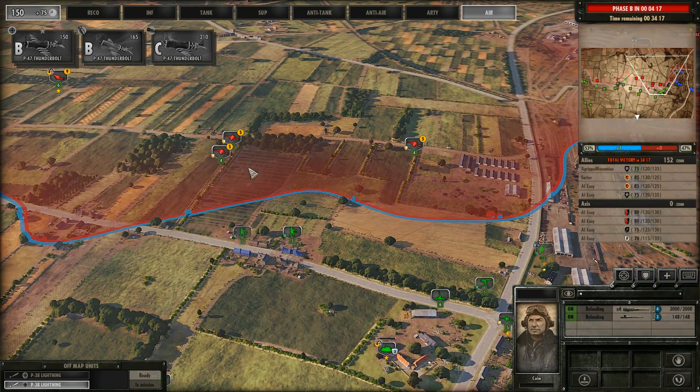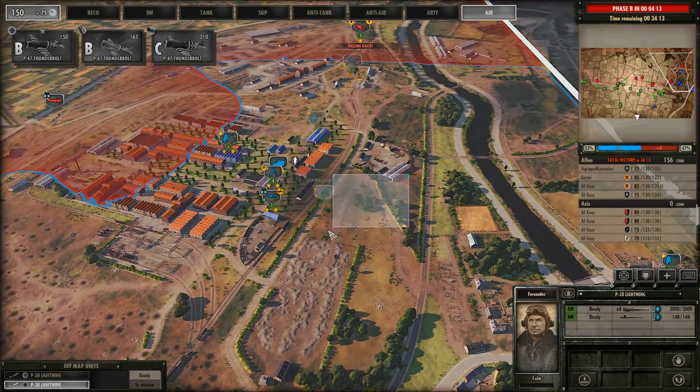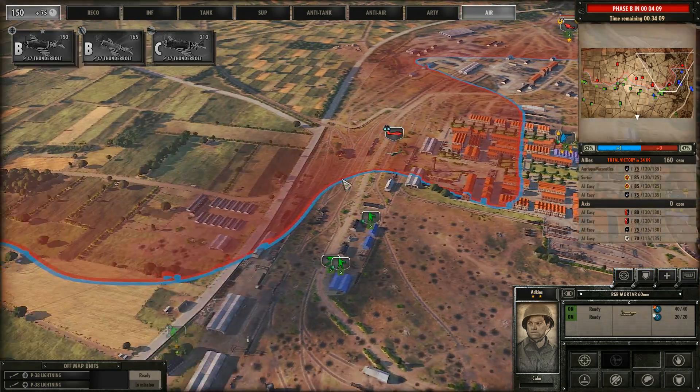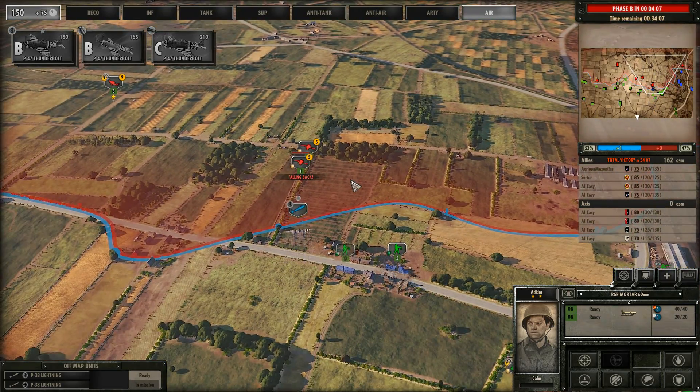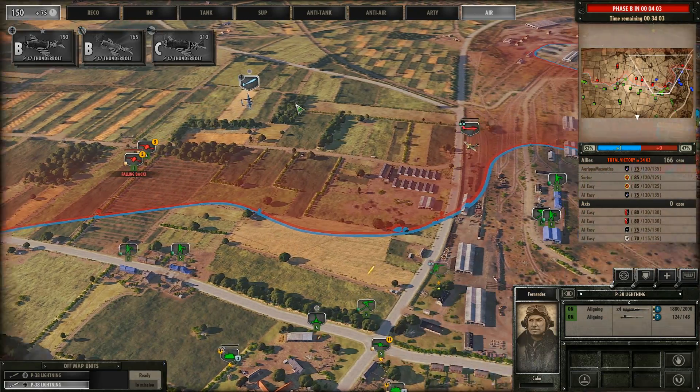I'm about to help you out right now with the Lightning. Let me start moving the mortars up a little bit more — maybe we can get some shots. We get some help from the other AI as well. There we go — we got one of them. Wow, that Lightning actually killed quite a few of them.